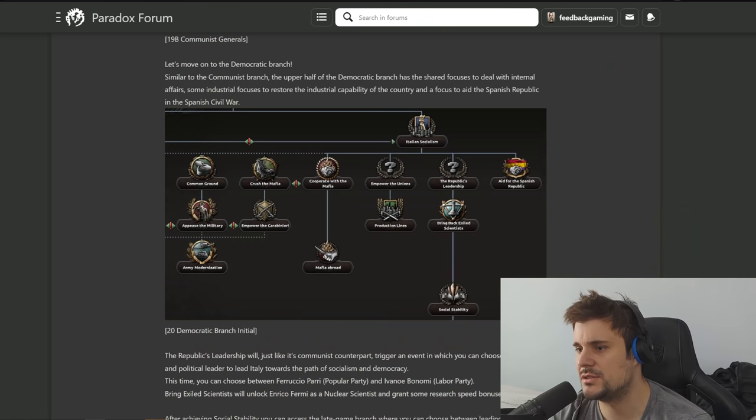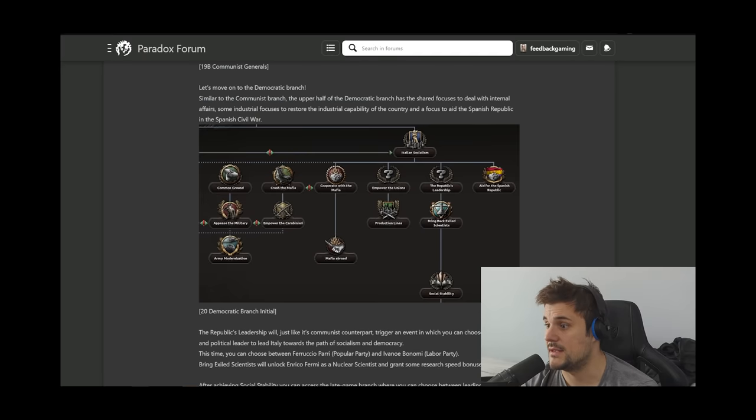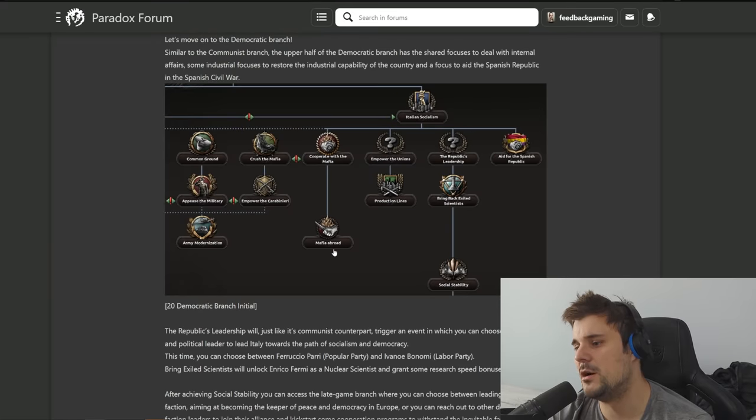Now we have Italian socialism, which is the democratic path under the communist branch. One issue with sending aid to the Spanish Republic is that when you send lend-lease or volunteers and then the anarchists rise up, there's usually no supply route, so you can't send more lend-lease and your volunteers get stuck in low supply. That's been a bug since forever, so I've never really wanted to help the Republicans or anarchists - maybe help the Nationalists, but not the Republicans.